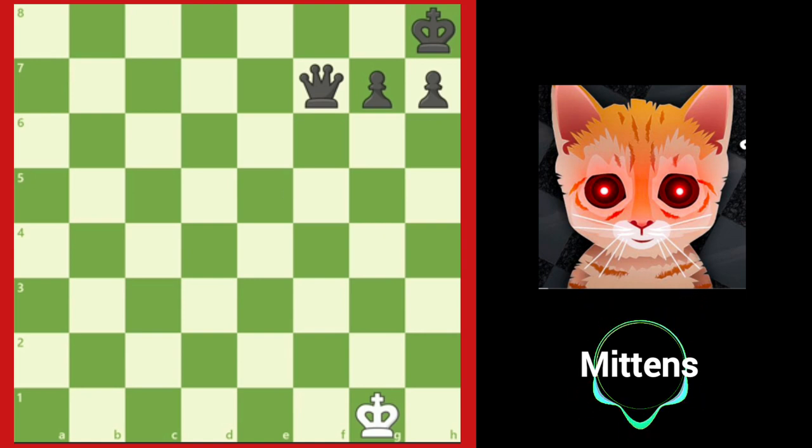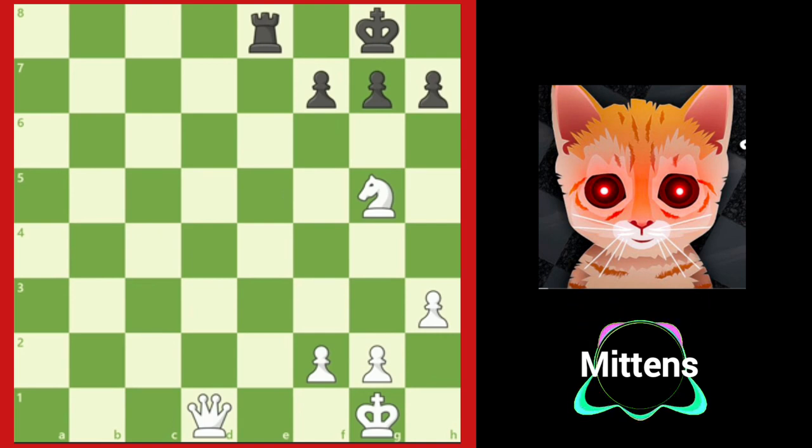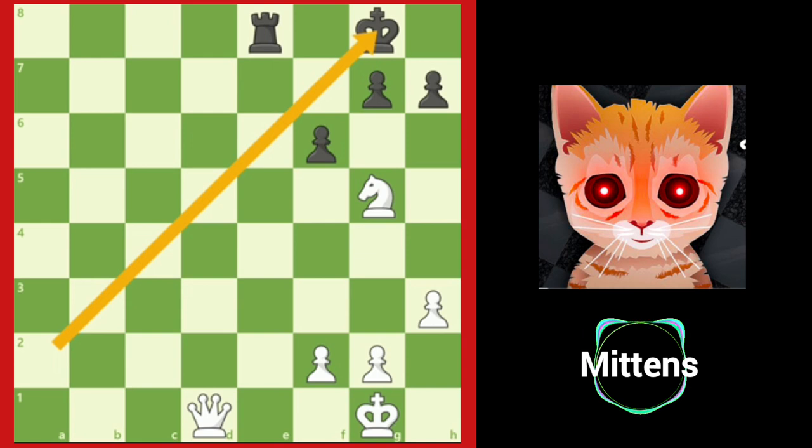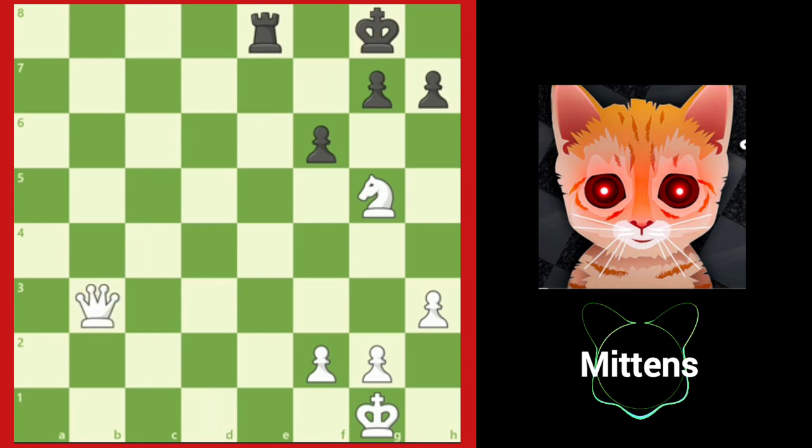Since the queen does protect f7, the smothered mate does not work. Let's look at one more position together. In this position, black plays f6, attacking white's knight. Black didn't appreciate that f6 opened up the a2 to g8 diagonal. This means white can play queen to b3 check. Does this position look familiar? We're going to have another smothered mate. If the king moves to f8, we already know it's going to be checkmate, so king h8 is the only move.